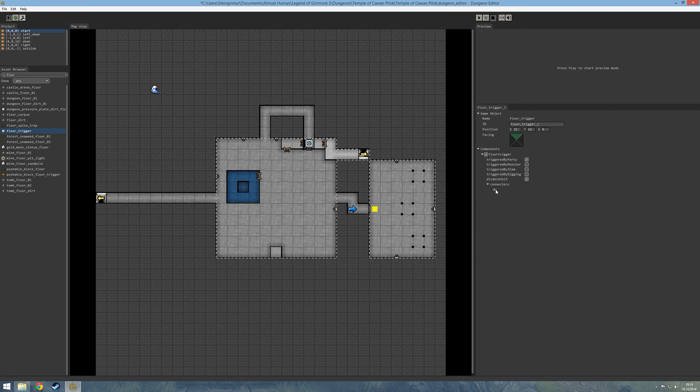The first thing this trigger is going to do is close the door behind us. So we added a connector and simply told the connector to close the door behind the party. The next thing we are going to do is place some monsters.